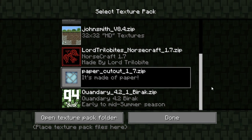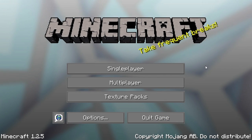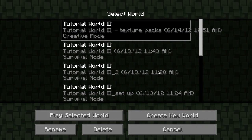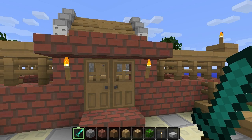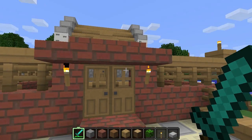This texture pack is called Paper Cutout because it's made of paper, or at least it looks like it's made of paper. So let's hop right in. We'll give it a quick test drive, take it out for a spin and kick the tires. You guys get to decide if it's something you're interested in, and if it is, go ahead and download it. There's a link down below in the description. It's hosted at Planet Minecraft.